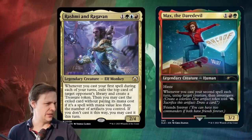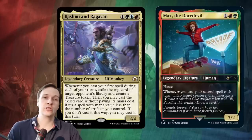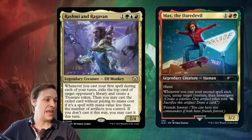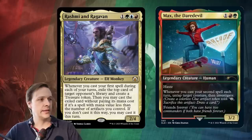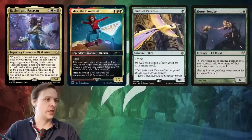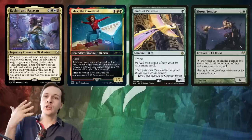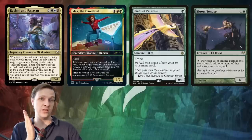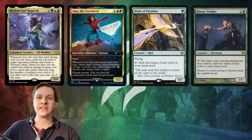Now I want to spin off in a completely different direction — Max the Daredevil. Whenever you cast a second spell each turn, untap target creature, then investigate. The cool thing with Max is usually that you get to investigate and create clues for card draw. However, when you playtest Max, you realize that untapping a creature is actually quite good — Max kind of becomes like a mana dork. You can untap your Bird of Paradise or your Bloom Tender. On turns where you don't want card draw and just want more mana, Max is helping out. Rashmi and Raghavan are more or less the same — you create a treasure token, and treasures are good.